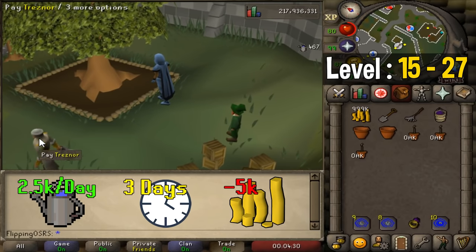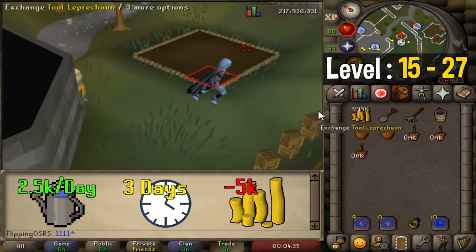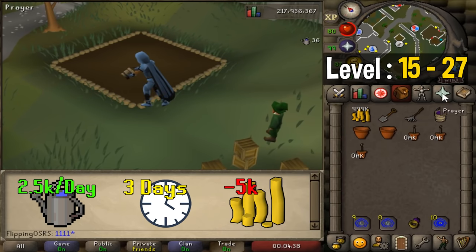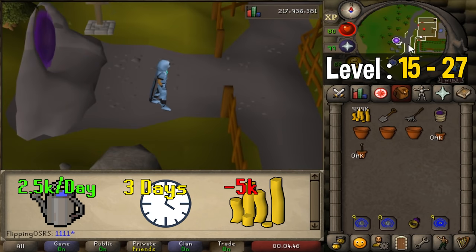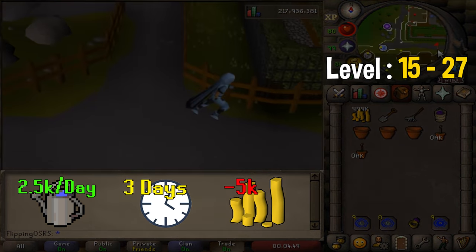From level 15 to 27 you're going to be planting oak trees. You will need to fully grow 16 saplings to get to level 27 where you will unlock your next tree. If you do one run a day it will take you 3 days to get to 27, although at lower levels you can do a lot more per day, as a low level tree like acorns actually only takes around 3 hours to grow.